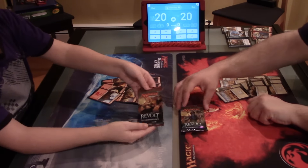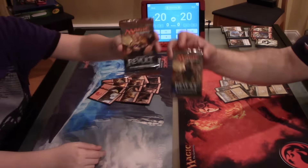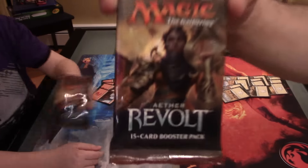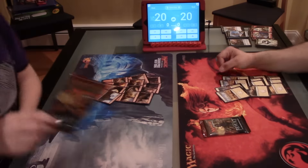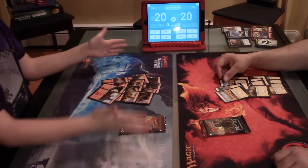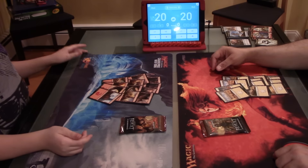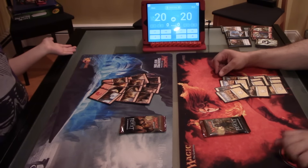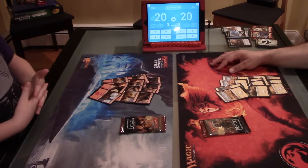So as you can see, we're going to be doing a pack wars with Aether Revolt. We got you in 3D! We have our 12 lands, tokens to the side, and we have an app that tells us our life. And as you can see, there's poison counters on here, but it's actually not poison — we're using it for energy.